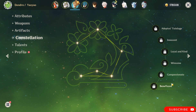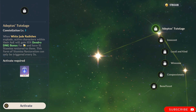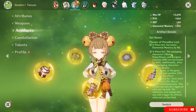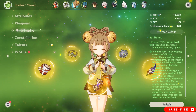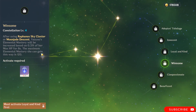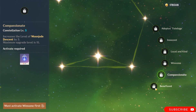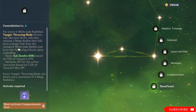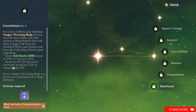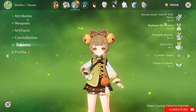For constellations: C1 is nice because it gives more dendro damage on AoE. C2 is insane because it gives you more energy recharge, which you need a lot — you can also use energy recharge on your artifacts. C3 adds more talent levels. C4 gives you elemental mastery based on Yaoyao's HP, which is kind of insane. C5 adds more talent levels. C6 makes the radishes deal dendro damage based on Yaoyao's attack percent and restores HP on the active character based on Yaoyao's stats — so more healing and more damage.